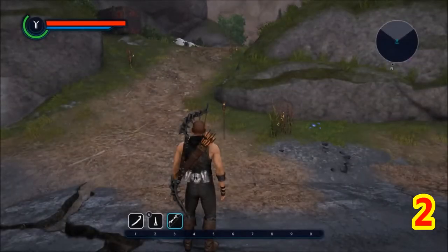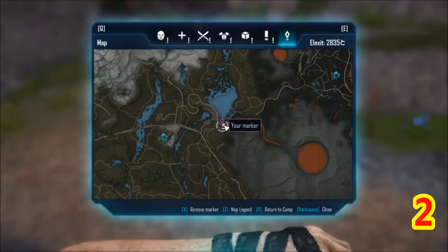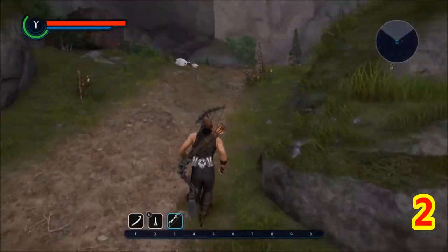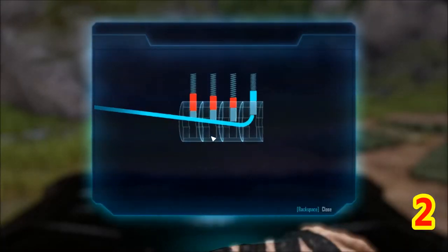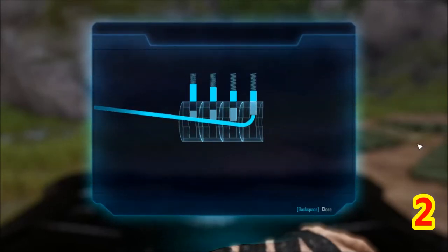Here we have Green Gemstone 2, and we're here by the dam. There's a waypoint here but I don't have it on this character. So there's a little camper you're gonna walk over to across the dam bridge there. I'm gonna pick the lock — too easy.